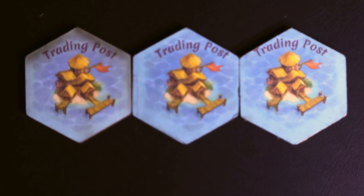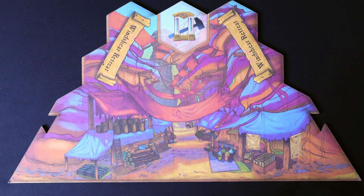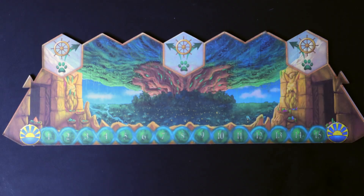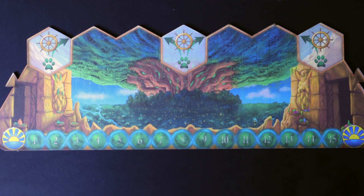Other map locations include trading posts, where you trade goods for money or other goods; outpost sections, where you can upgrade your ship — which is essential; and your starting spaces, where you return map clues to gain more prosperity and hopefully win the game.